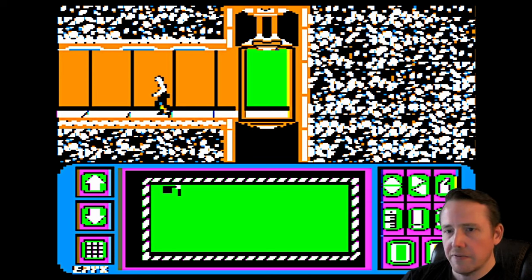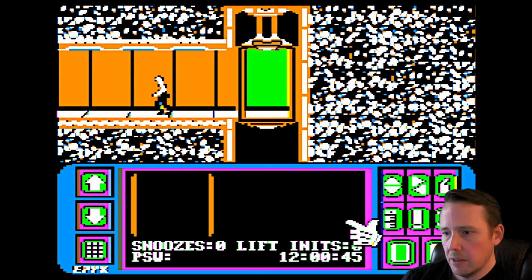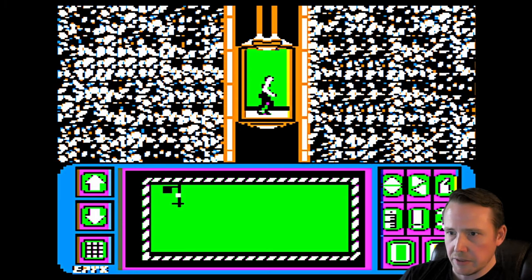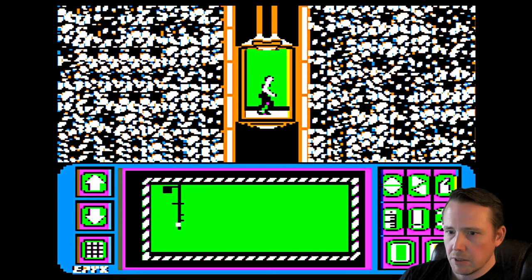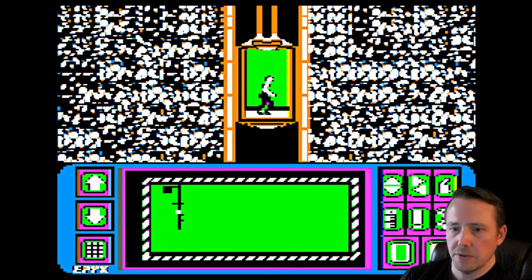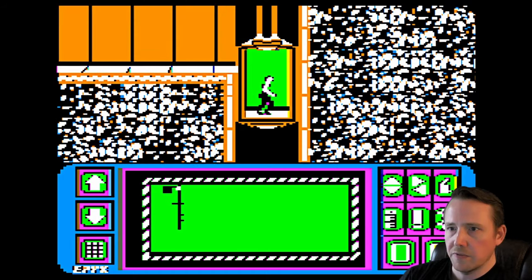We can't do much with the PDA right now. You can activate it when you're out in the hallways by pressing button 2 on the joystick — I've got a joystick hooked up. We don't have any puzzle pieces yet, so we can't really do much here. We've got this hand cursor. To get out, you've got to hit the off button. There's a little mini-map that will draw in as we navigate around. The game is randomly generated each time you boot up, so every time should be a unique experience — though I'm not sure if that's true for this version.